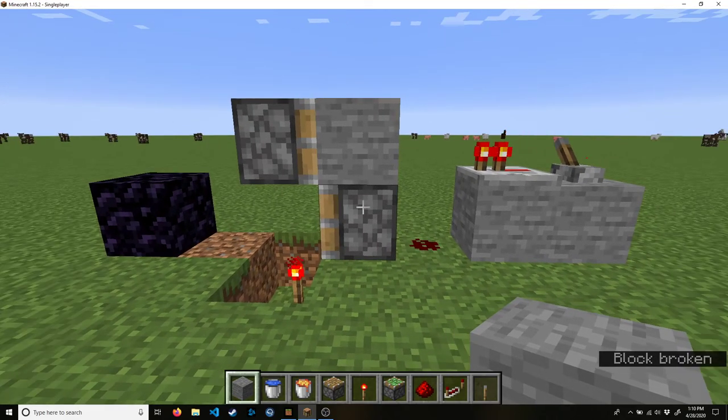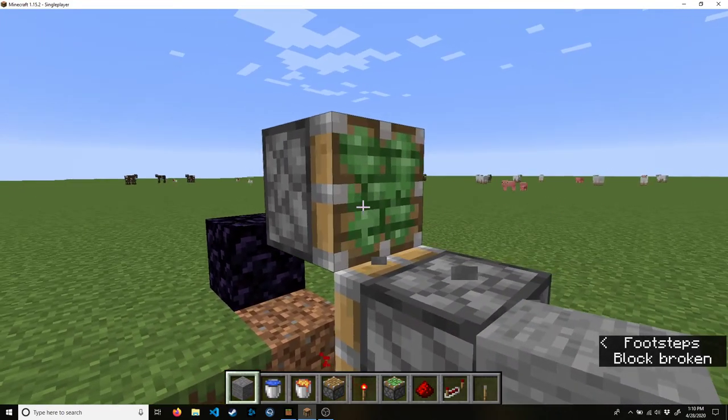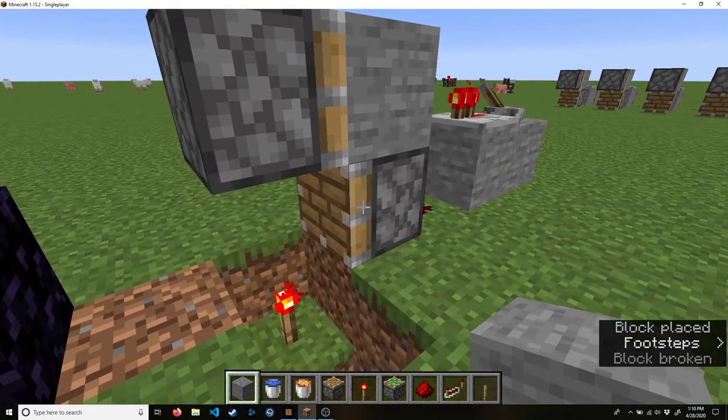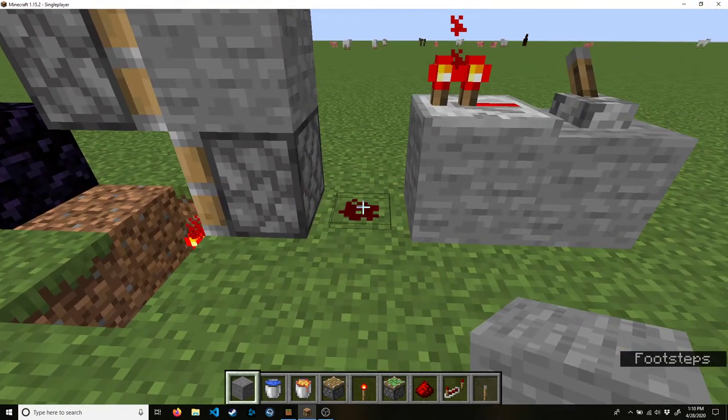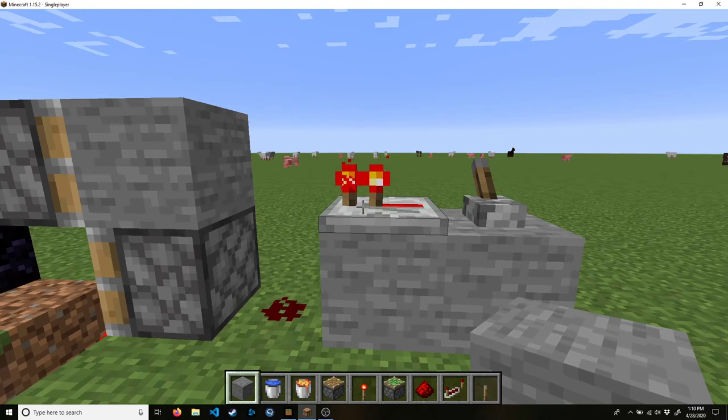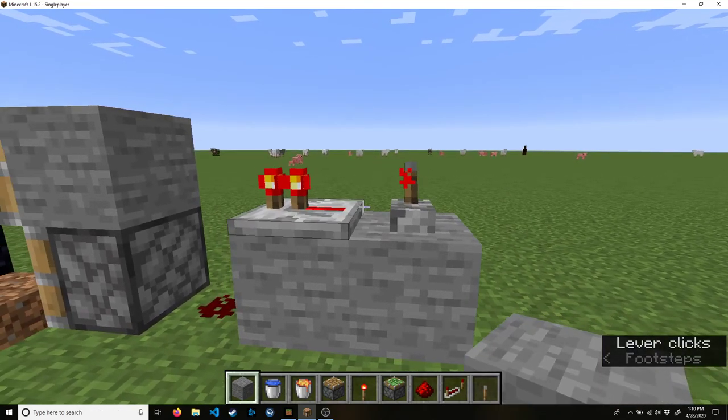This is all it takes to make the world's fastest and best cobblestone generator: one sticky piston, one normal piston, a redstone torch, a single dot of redstone dust, a redstone repeater, and then some power source.